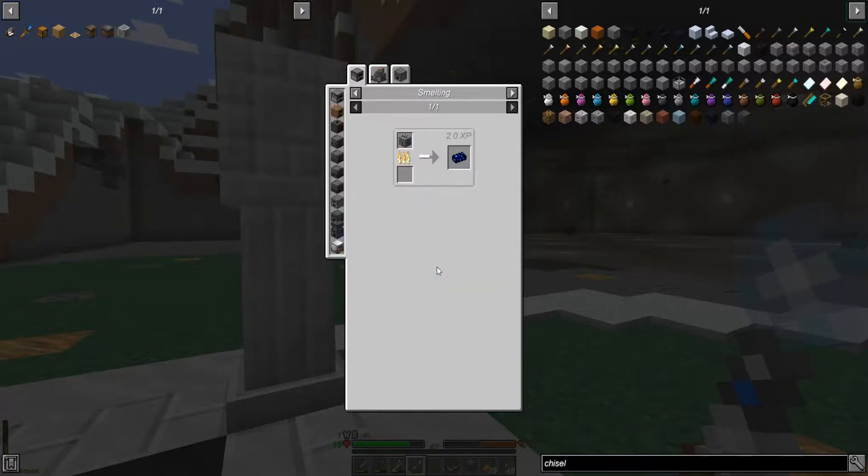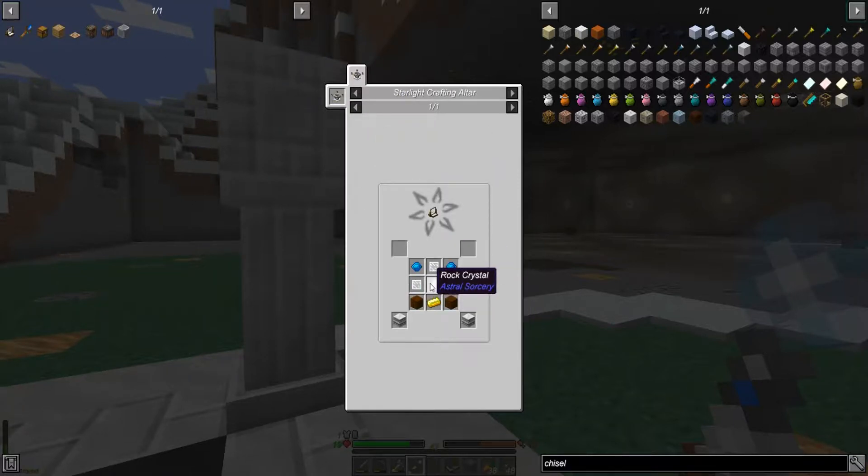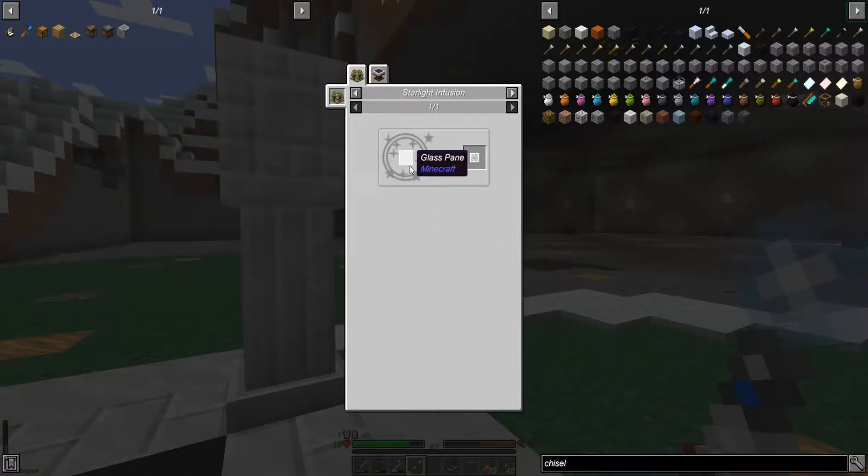Starlight infusion — I need to make a starlight infuser. That's a bit more pressing. Also needs star metal. To get star metal, I need to smelt star metal ore. Makes sense. So I need to starlight transmute iron ore. That can just be put in front of a rock crystal, can't it?